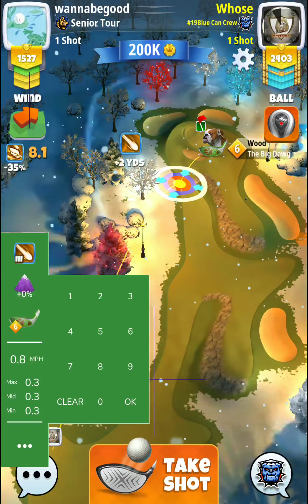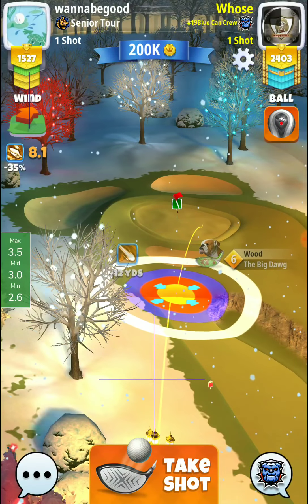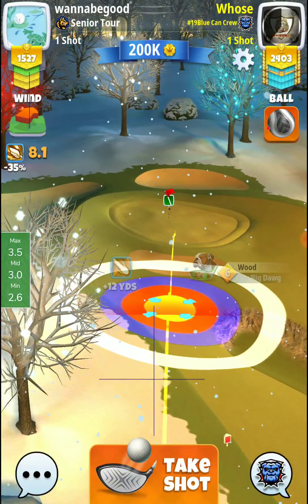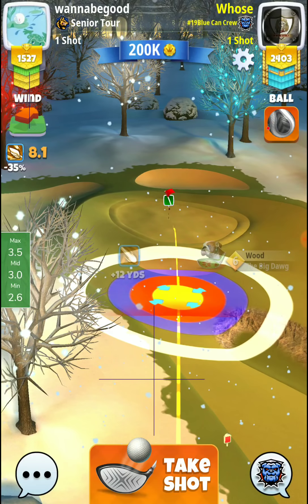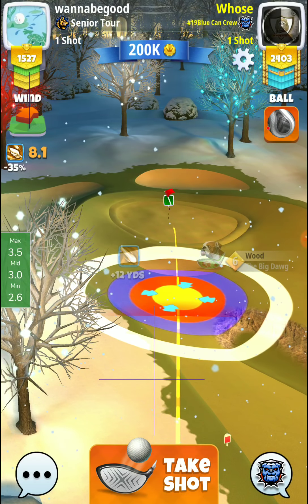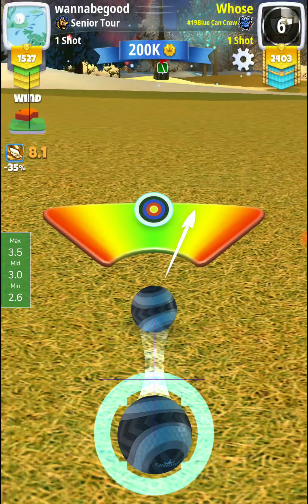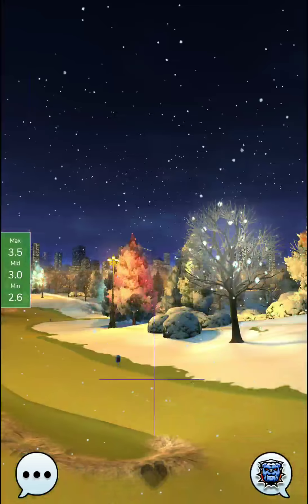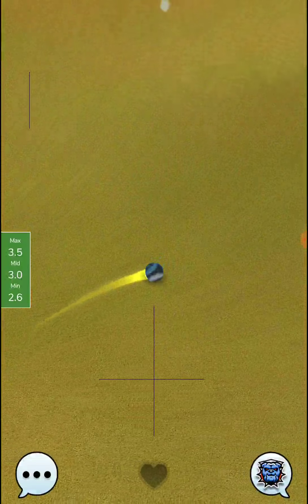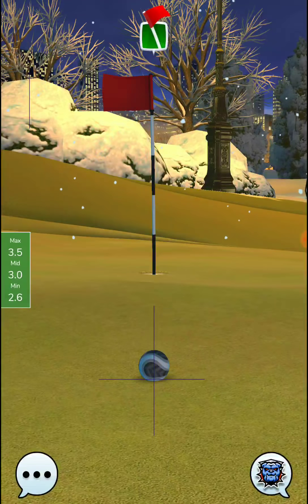We are back for our second shot here. 8.1 wind, so we've got three rings to work with on this shot, and we're well where we want to be. Full back, full left, and we'll go with three backspin. One and a half takes us right there. It's a regular shot right here. We hit great left — still okay, but not having a chance for the albatross. We'll be in good position for the eagle.